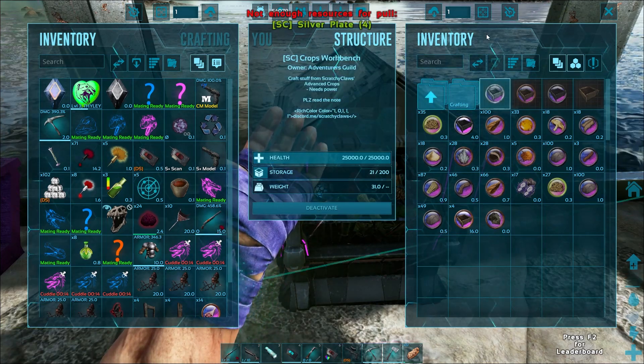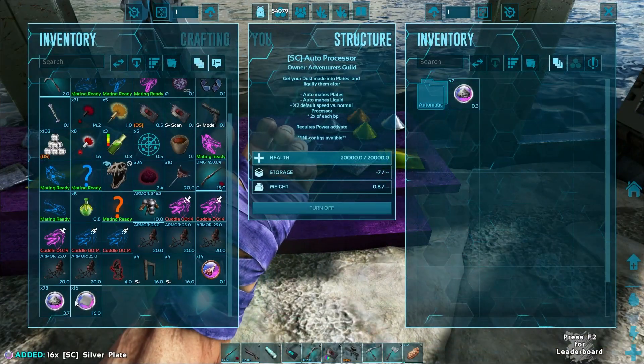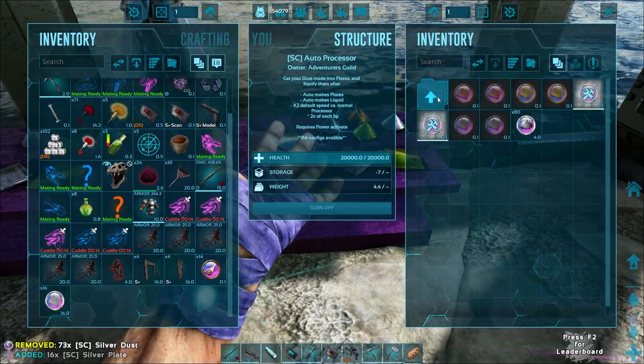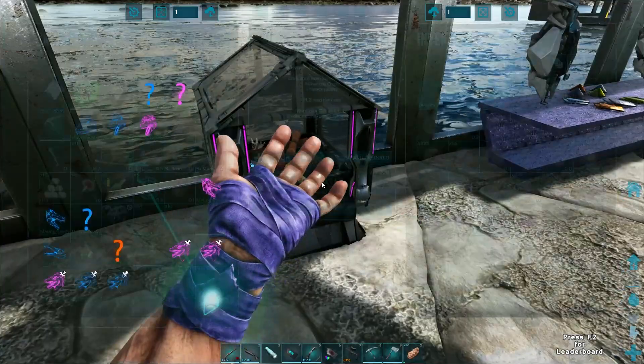For the Silver Crop Plot I need four more Silver Plates, so if we put this over here and go like that — that should give us a couple more plates.